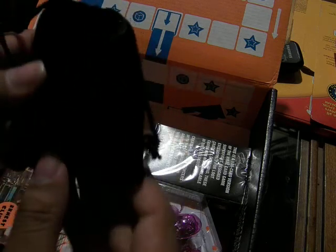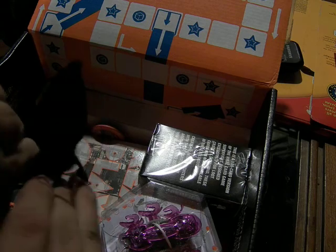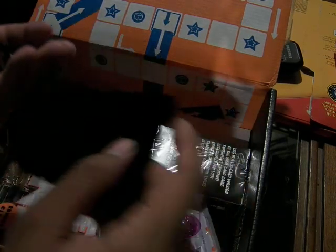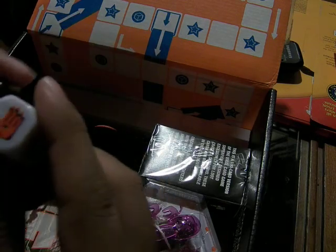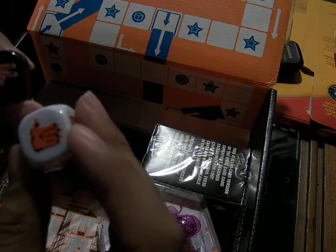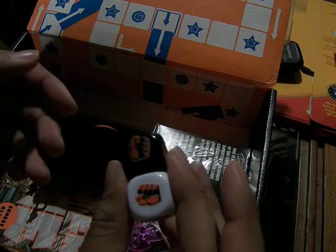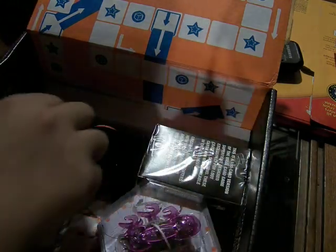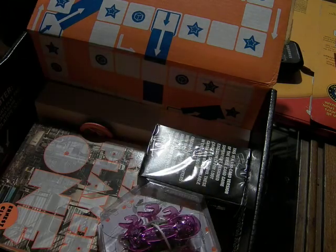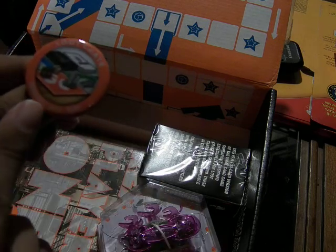Let's see what's in the bag. I can kind of tell what it is already, but let's not spoil the surprise. And you get... dice! Rock, paper, scissors dice. These are Rock, Paper, Scissors dice — that is hilarious, that is awesome! That'd be fun to play with friends. Loot Crate, February 2015 — play.